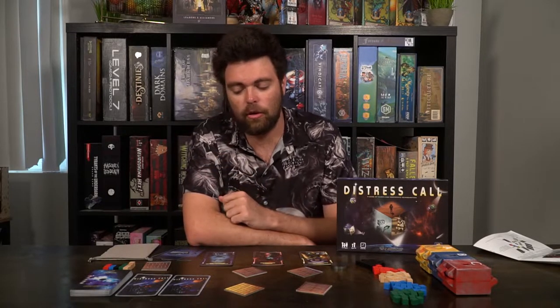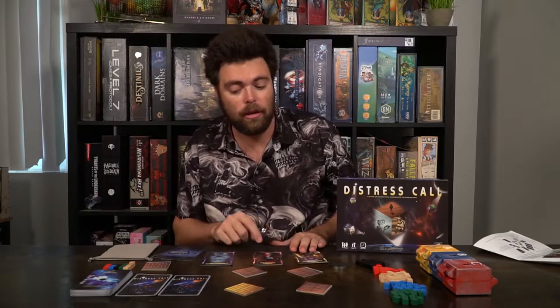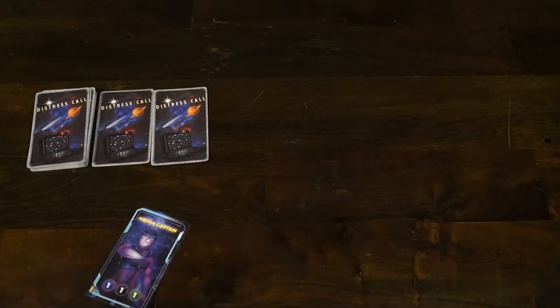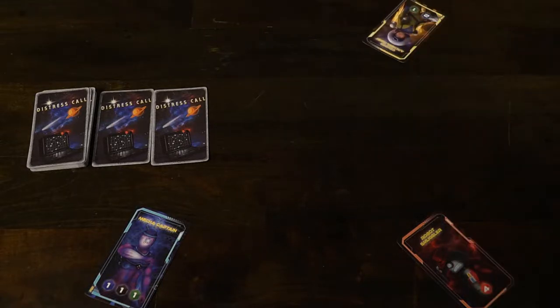Setting up the game Distress Call is fairly simple. You will first shuffle the Distress Call deck, then take 3 of the cards and place them face down next to each other, and you can reveal the first one. Next, you're going to give every single player a character, whether it be a robot smuggler, a crypto archaeologist, or a crypto warfare specialist — there's a total of 5 different characters. Each of these characters have a very specific type of resource requirement on them. Then give the player with the lowest number value on the bottom left of the card the Employee of the Moment badge.